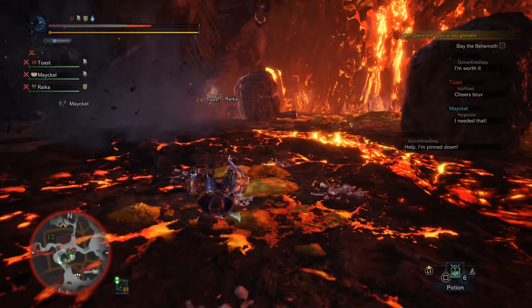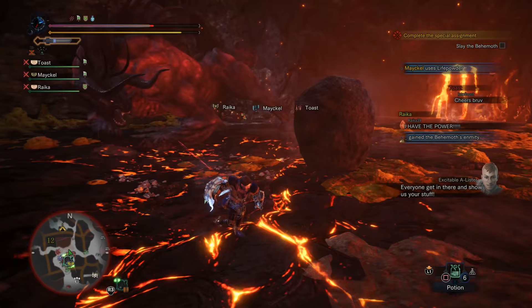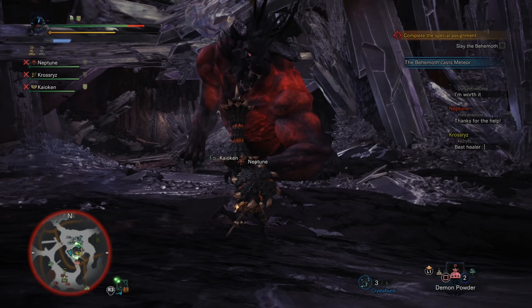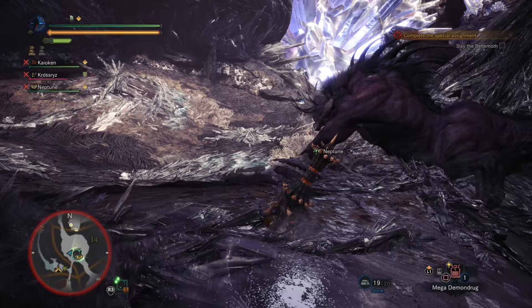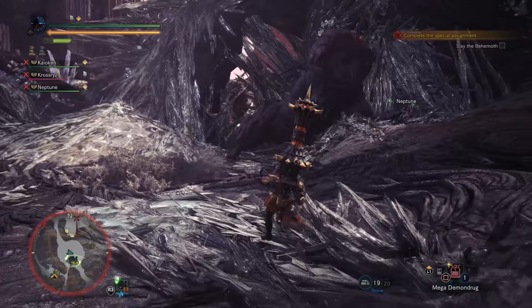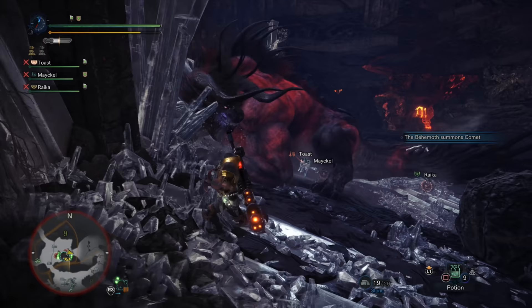We are going to start this guide by going over all the different attacks that the Behemoth can hit you with. His attacks are separated into two categories: regular attacks and super powerful spells. The Behemoth's most basic attack is his claw swipe. He uses his right claw only to swipe at you — a very weak attack that does a small amount of damage with small knockback. It's quite easy to avoid; just stay nearer to his left arm than his right and it won't even reach you.